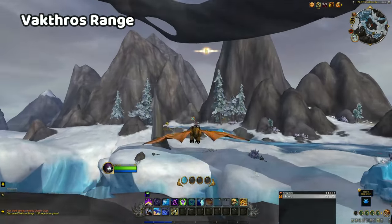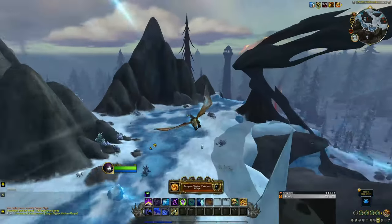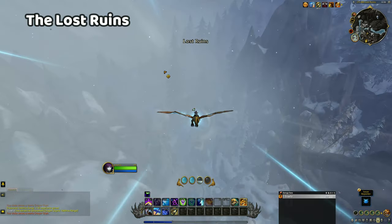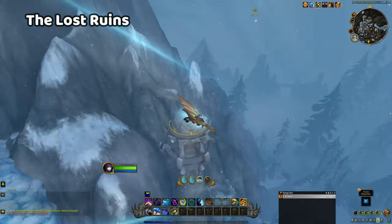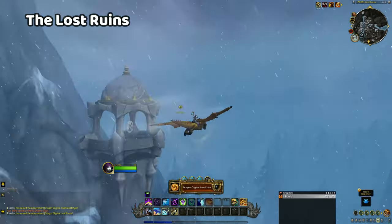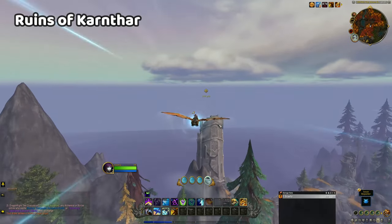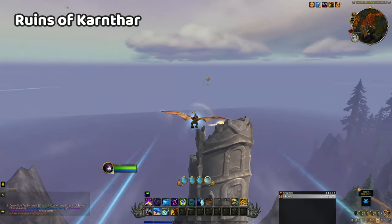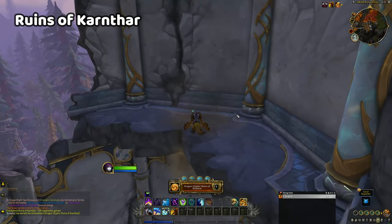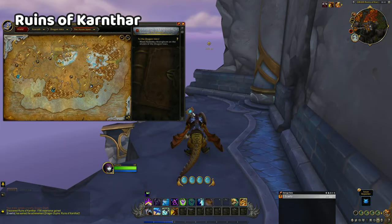Be mindful if you intend to land nearby as there are hostile level 65 mobs in the area. The Lost Ruins is a great next stop from the previous glyph, as you will be able to fly to it from a higher altitude. Once again, the glyph is hiding at the top of a tall tower — it's the only tower of its kind in the area, so it's difficult to miss. The ruins of Karnthar are a short flight from the previous glyph location, and the glyph itself is once again hiding on the south side of the ruins, so you may not see it immediately. Try to either fly above the ruins so you can dive downwards, or curve around the ruins to reach the glyph.